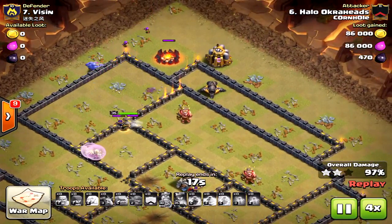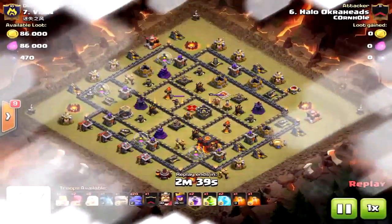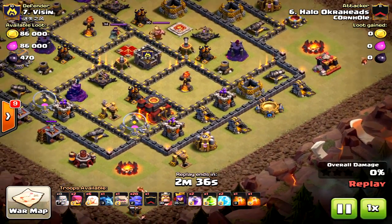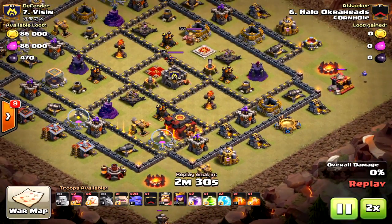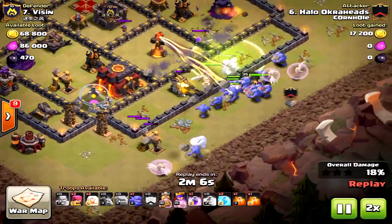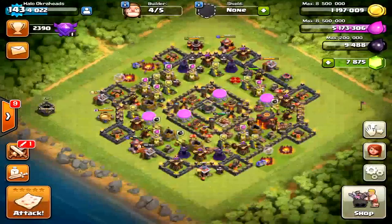Thanks for watching if you stuck to the end — there you go, cracking a Town Hall 10 base using Bowlers. I was very happy with that attack. The key: jump spell placement. You needed to make sure you went to the King compartment because it was away from the triple bombs and it was going to path towards the other Inferno Tower. There was a fail on the south Tesla farm — I did not have enough Bowlers there, so I got a little lucky. A number of my Bowlers went to the outside, which was actually not a bad thing. Thanks again for watching — Halo out.